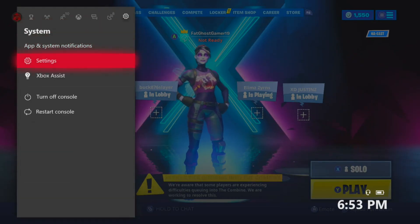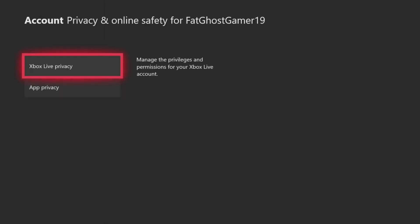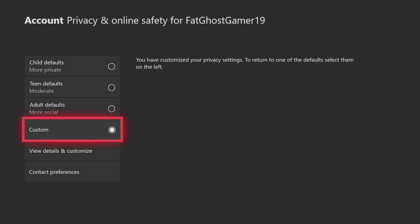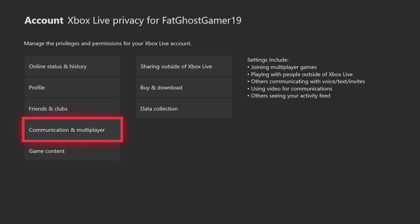First, you want to go to your settings on the Xbox. Go all the way down to settings, and then once you get to settings, go to your right and click on Privacy and Online Safety. Then go to Xbox Live.